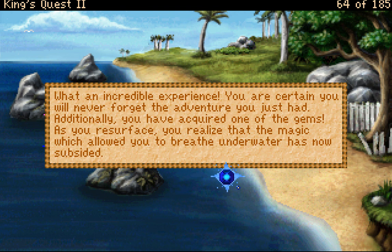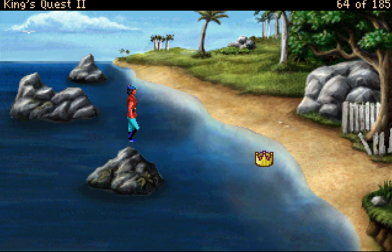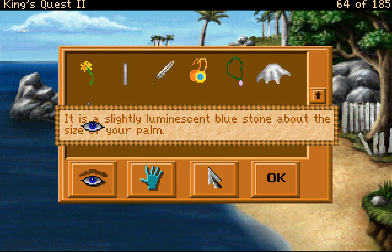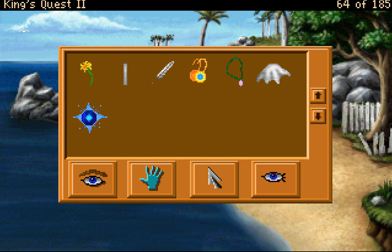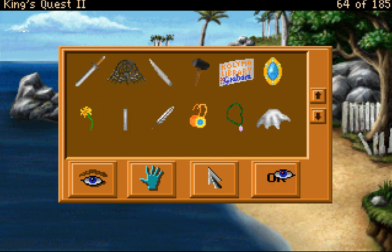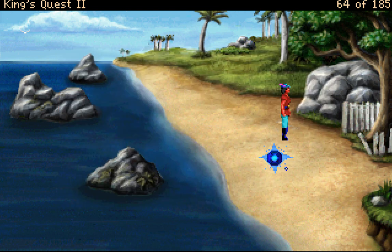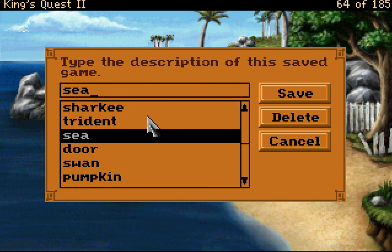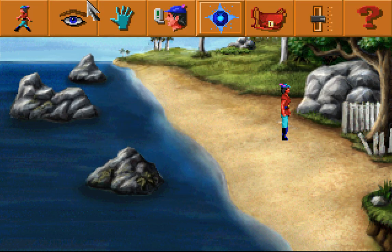You depart the underwater kingdom and head back towards the surface. What an incredible experience — you are certain you will never forget the adventure you just had. Additionally you have acquired one of the gems. As you resurface, you realize that the magic which allowed you to breathe underwater has now subsided. It is a slightly luminescent blue stone about the size of your palm. We seem to have lost our bottle with the fish in it, which is good — I wouldn't want to condemn them to death.